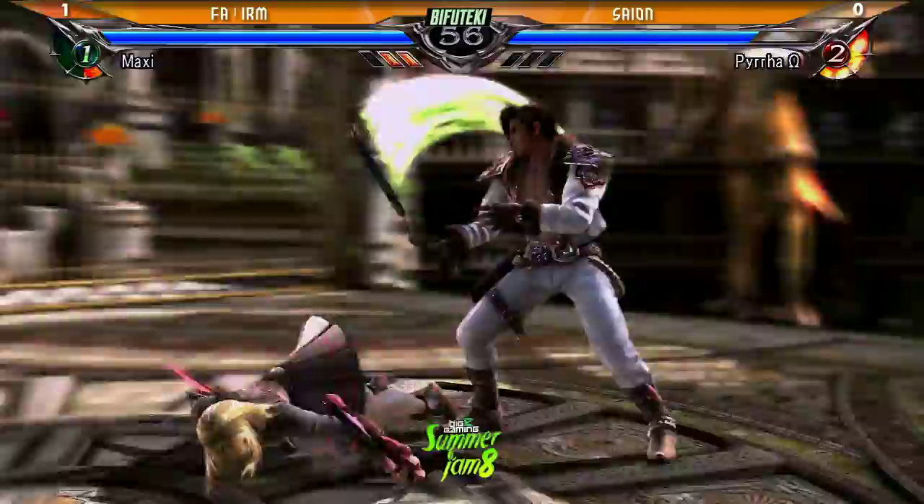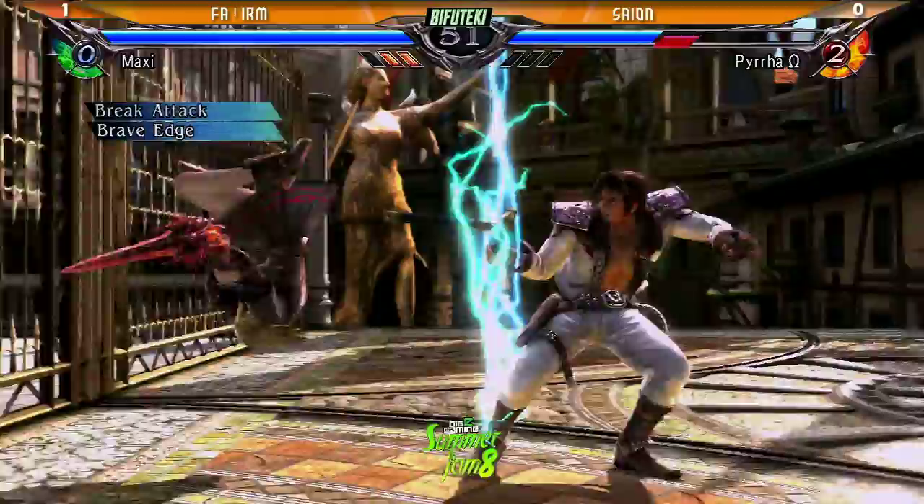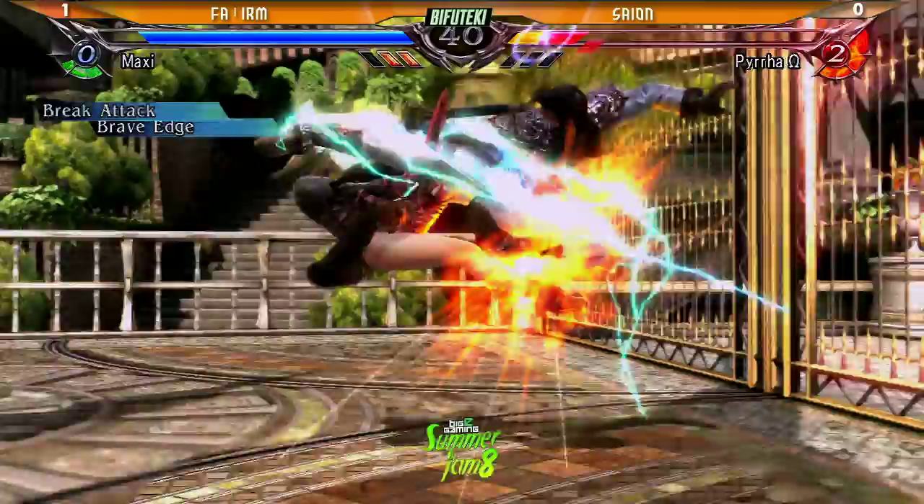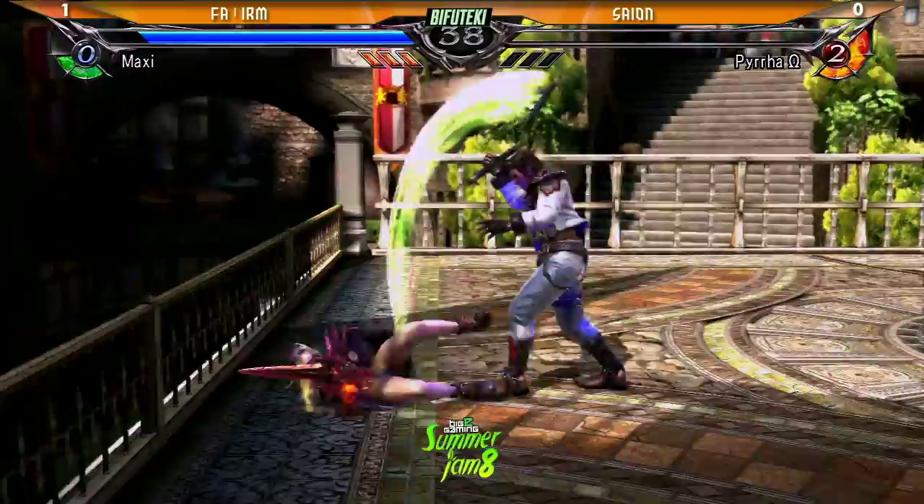Maxi taking a commanding lead in this one. All Rising B plus Ks away from the throw — that move avoids everything, including that. Including that. Good lord. Including that. And then the black shot — probably just gonna do another one. No, 6A plus B. I only need three moves.